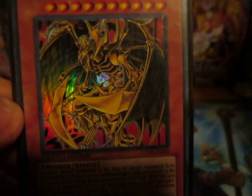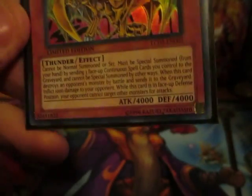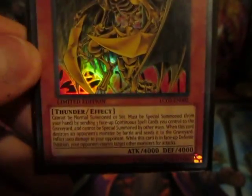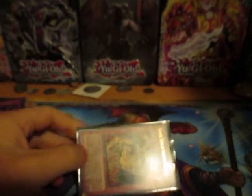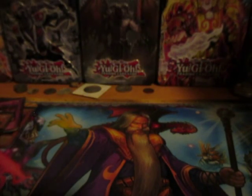The final card: Hamon, Lord of Striking Thunder — a very creepy version of the Winged Dragon of Ra, like he's dead and came back to life. 4,000 attack and 4,000 defense. Cannot be normal summoned or set; must be special summoned from your hand by sending three face-up continuous spell cards — like Fire Formation cards or Dimensional Fissure. When he destroys a monster and sends it to the graveyard, deal 1,000 damage to your opponent. In defense position, your opponent cannot target other monsters for attacks — only Hamon. He's like an attack magnet.